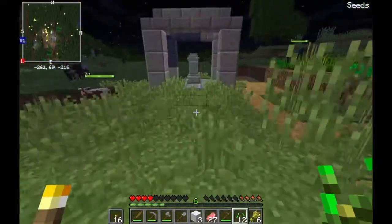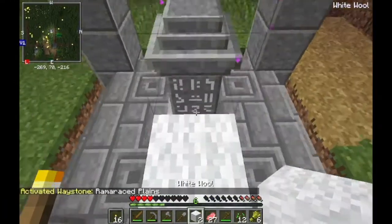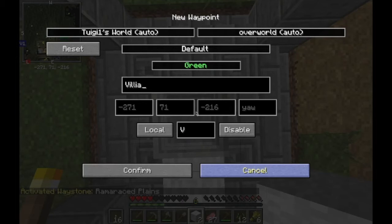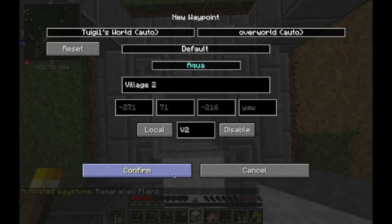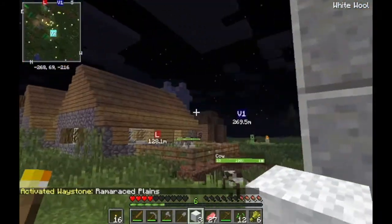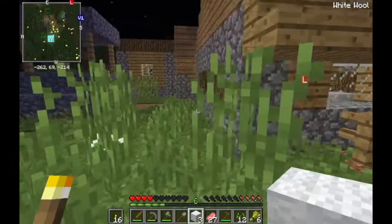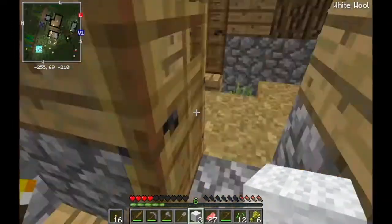Oh cool, another waystone. Village — can't spell, huh? I'll label this one. Now I'm going to go inside a house right now or else I'm going to die.